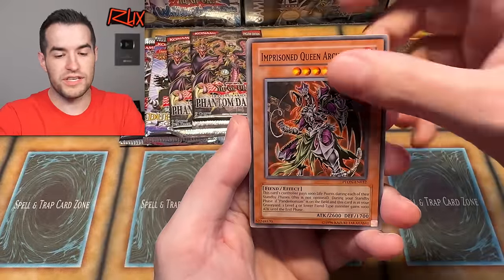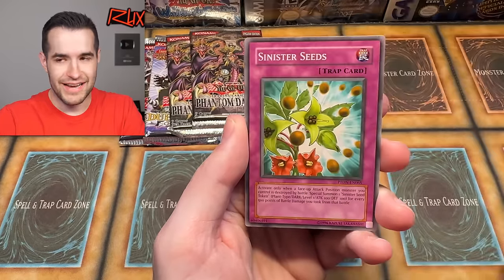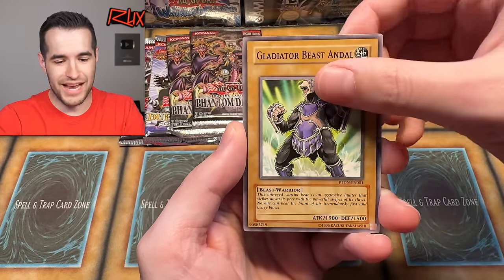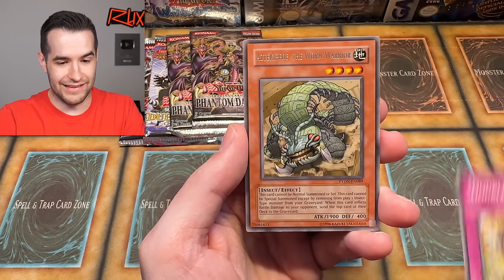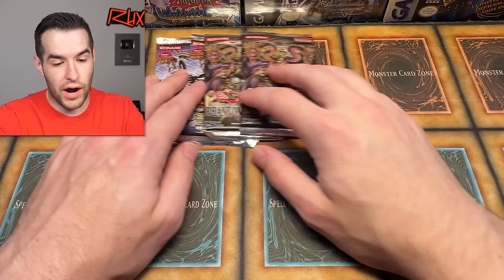Dimension Explosion, Imprisoned Queen Archfiend, The Immortal Bushi, Black Velocci, Transmigration Break, Sinister Seeds, Gladiator Beast Andal, Double Tag Team. And the Aztecapede again — not the Aztecapede, I can't even say the name. Four packs left in this opening.